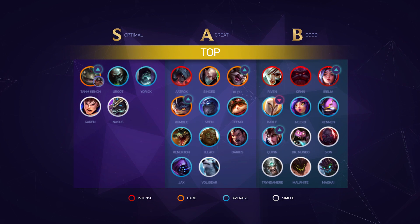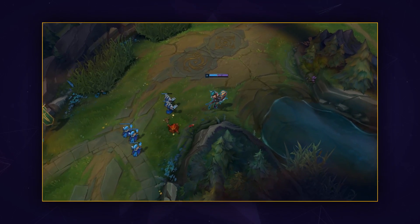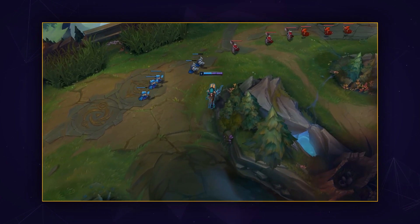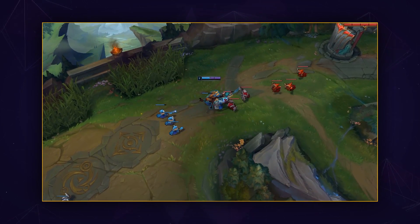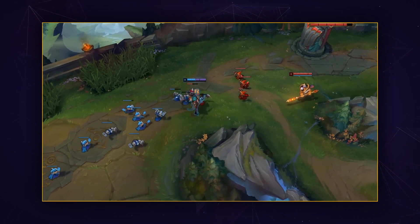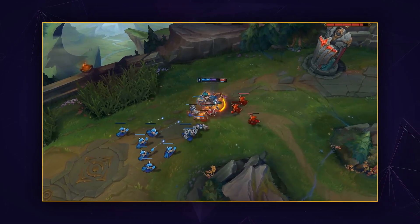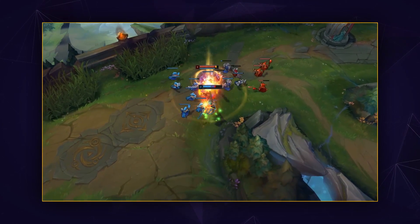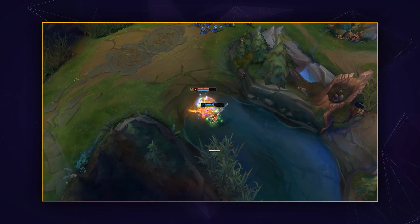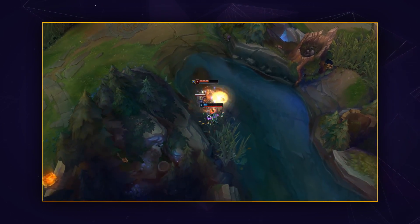Moving to A tier changes, we have Kayle falling down from A tier to B tier due to how many early game lane bullies are just destroying her during the lane phase. To take her place, we have Kled moving from B to A tier. Though top lane right now is all about skirmishers who like to scrap early and fight often, which is exactly what Kled excels at. Or, you can just bypass all of that and play a ranged top laner to auto win the lane phase — the choice is yours.